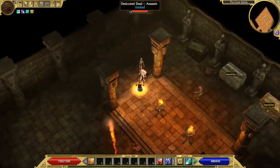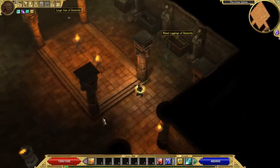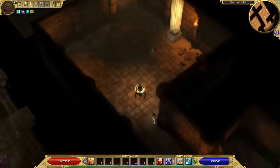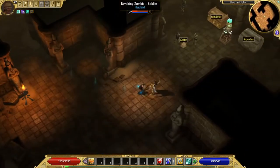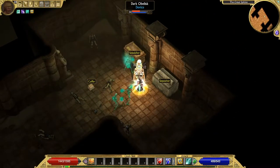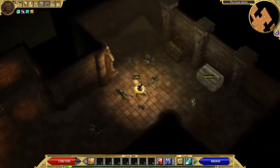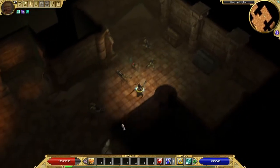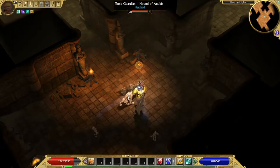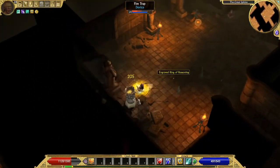I'm kind of curious — this character's a higher level. There's plenty of things in this game that increase your attack speed. I have something on my legendary character that I think gives him 35% attack speed — it's one of the completion bonuses for something, but it's really nice. I wonder what level I have to be to use that armor.